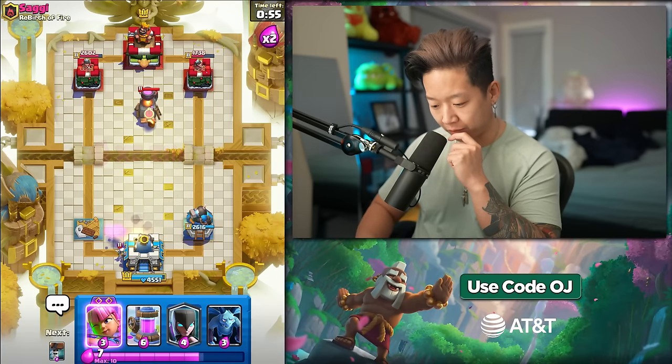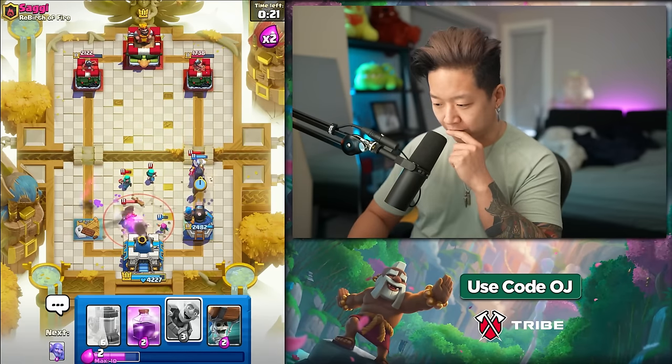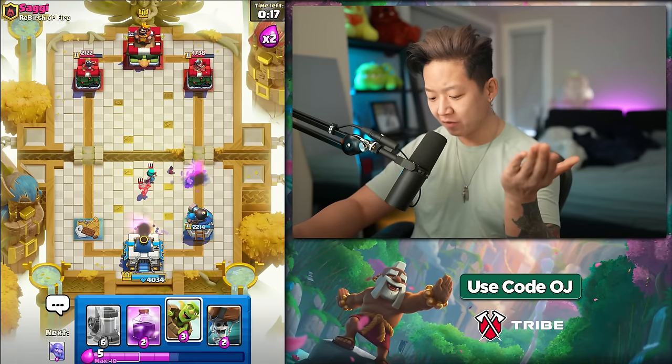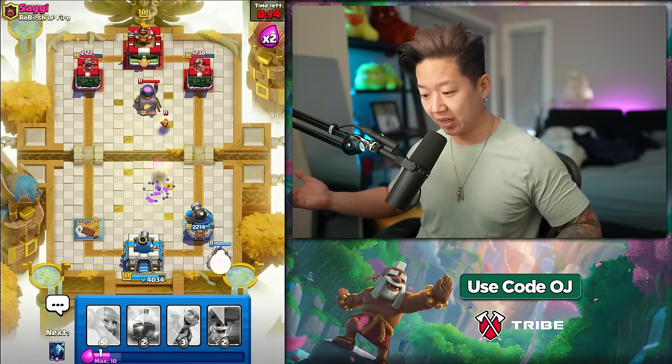Cannoneer is so unreliable. I hate this so much. But one good thing about having a maxed out cannoneer is I get 400 elite wild cards for the free tower chest troop. That's actually really generous if you think about it.